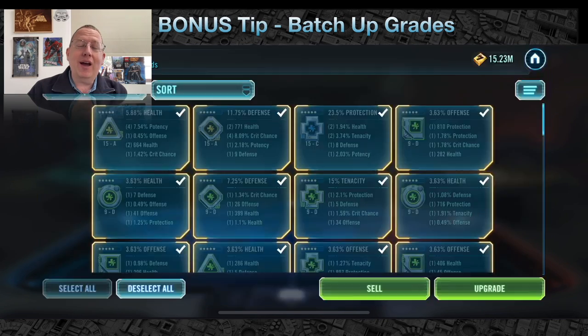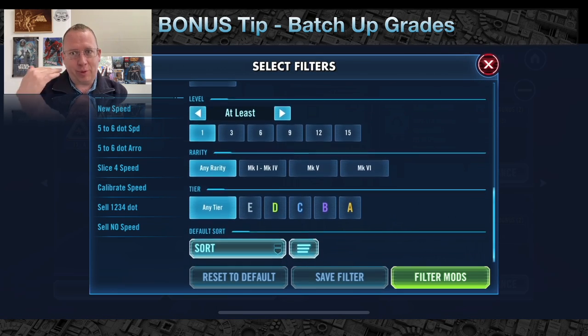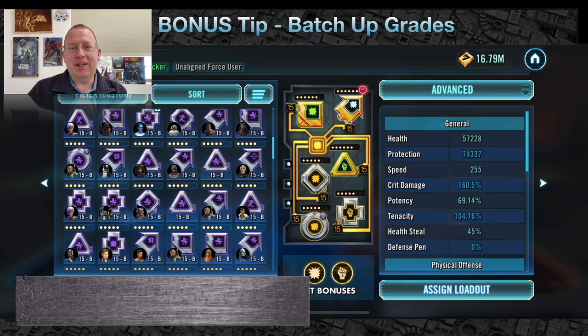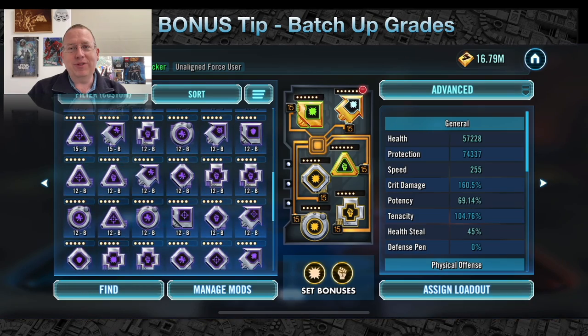Now that I've got all of those upgraded, I go back to the sell no-speed filter, select all, and sell. This guarantees you get rid of all those mods that had no speed. Anyway folks, I hope this was helpful. This video took a very long time for me to process, think about, and organize, so give me a like and subscribe down below — I sincerely appreciate it. Thanks for watching, and I'll see you around on the holotables. Alright, bye!